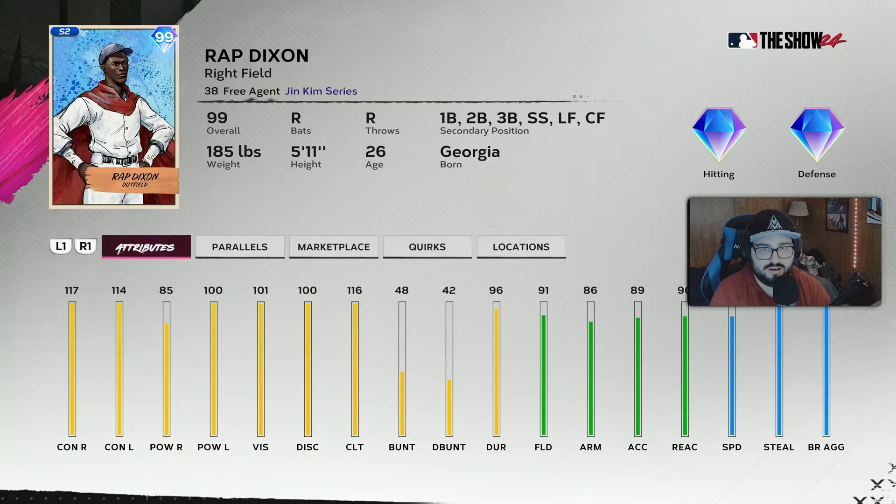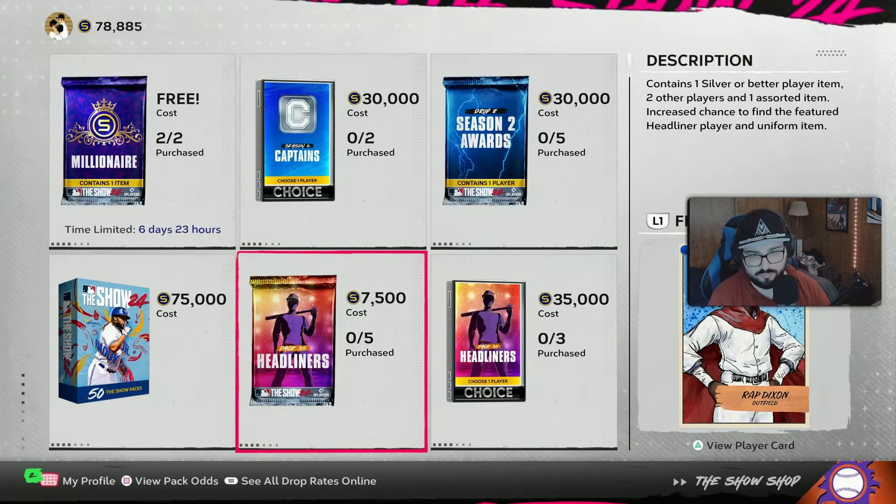Next up in the headliner is Rap Dixon. He's getting a 99. He can play everywhere. 117, 80, 85, 114, 100. Speedy boy. His other card is free - it's an 85 - so this is definitely an improvement. The headliner hasn't changed, but I did see there's some other stuff going on there. That's the shop stuff.